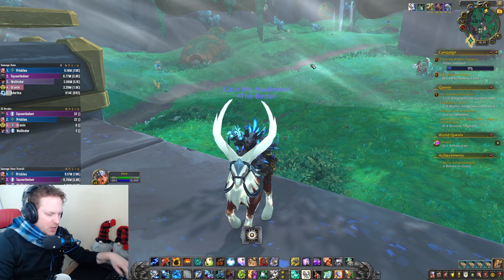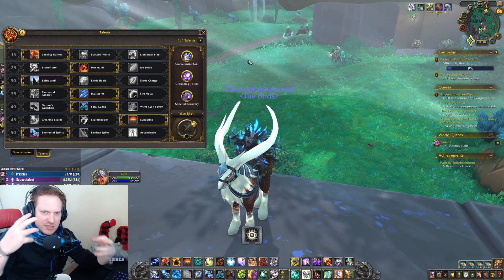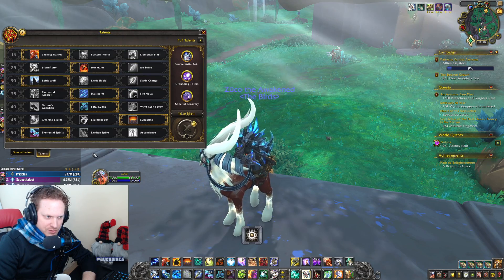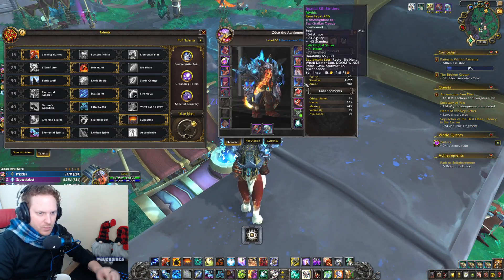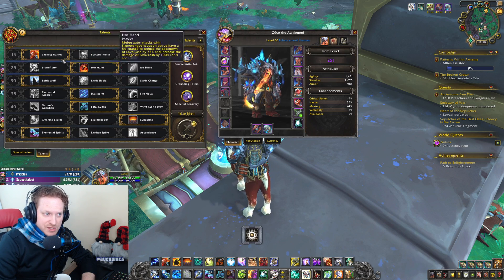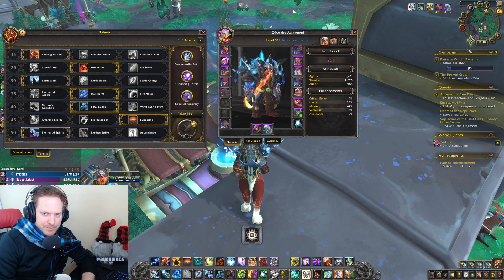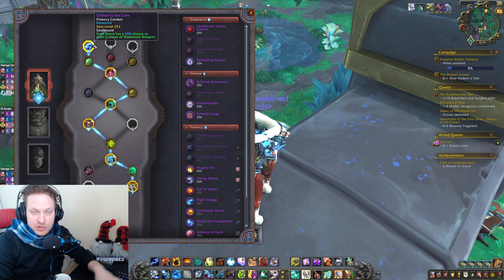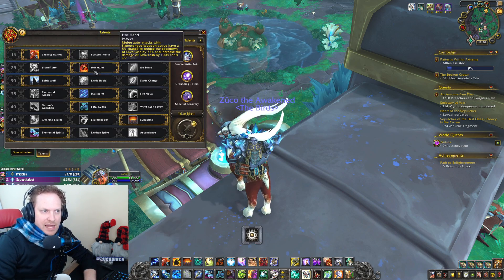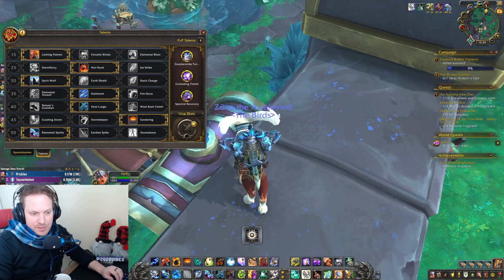So what build did I run for this dungeon? We ran kind of a wacky combo — a Lashing Flames, Hot Hand, Hailstorm build with Witch Doctor Wolfbones. We did not run Primal Lava Actuators, which is sort of the obvious choice with some of these fire things, and you'd also think to take Fire Nova. But I wanted to try the Hailstorm build with Witch Doctor Wolfbones while running the Chill to the Core Conduit. It's similar to what I was running in my raid setups, but with a bigger AoE component with Lashing Flames and Hailstorm. Lashing Flames is the big difference there.